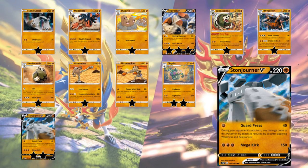Next is Stonejourner V — 220 HP basic Pokemon. Guard Press is actually pretty solid: 1 fighting energy for 40, and during your opponent's next turn any damage done to this Pokemon is reduced by 20. A nice little 40 poke — with Martial Arts Dojo and Diancie boosts of course. Mega Kick does a vanilla 150 for 3, which is very good hitting weakness but just average otherwise. Stonejourner V gets 2 stars, but it does have the VMAX of course, which is why it will be played.